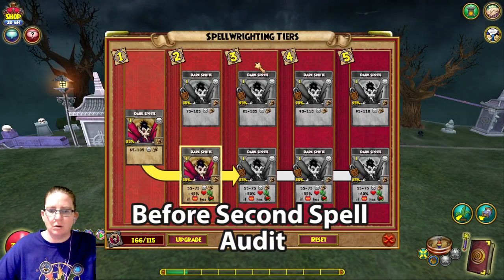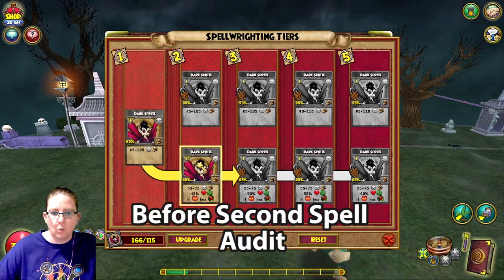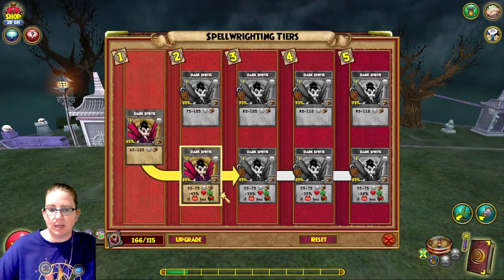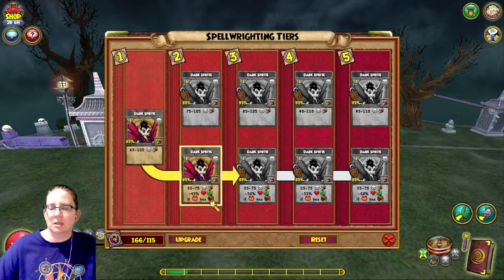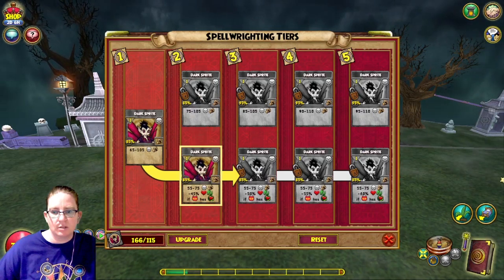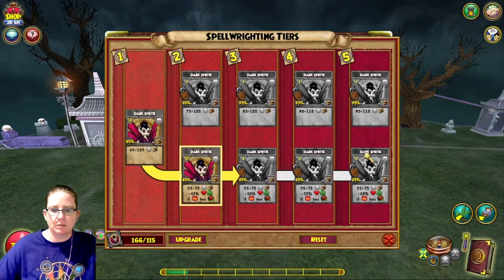Dark Sprite is already at tier two, costing one pip. The damage went way down from 65 to 105, and now it gives a healing weakness if they have a heal over time. That one's hard because not everyone uses a heal over time, but I don't use Dark Sprite anyway.